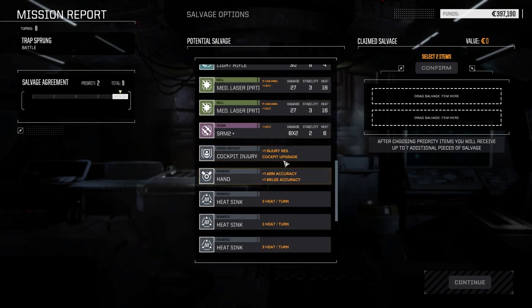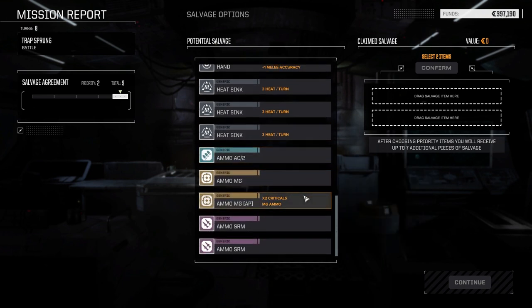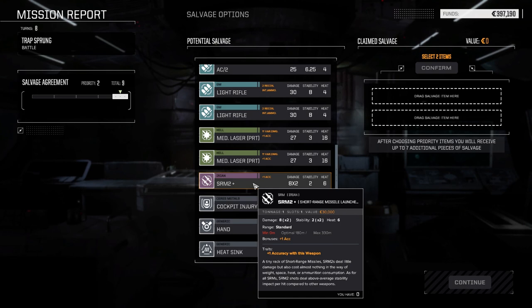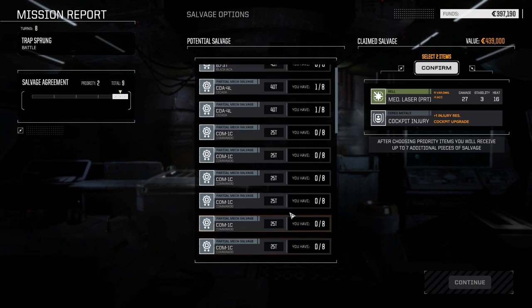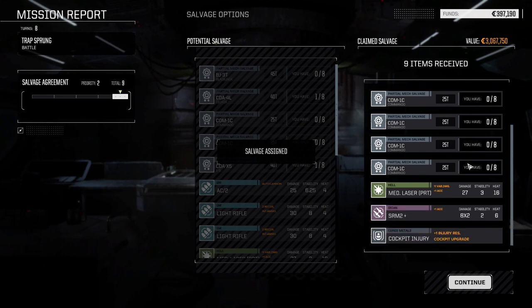The salvage is worth 329,000. Injury resist cockpit — that's a good possibility. AP ammo for the machine guns. We've got two selections but we didn't get the SRM we wanted. Oh well — let's take the injury cockpit and the pirate medium laser for cash. We got Cicada parts, Commando parts — three, four, five Commando parts, nice. And we got the SRM okay — not too bad.